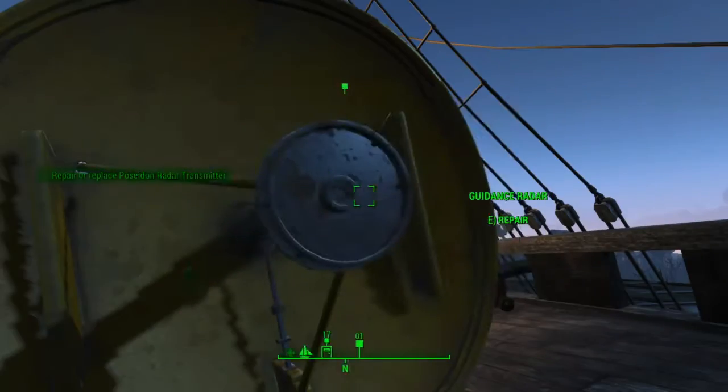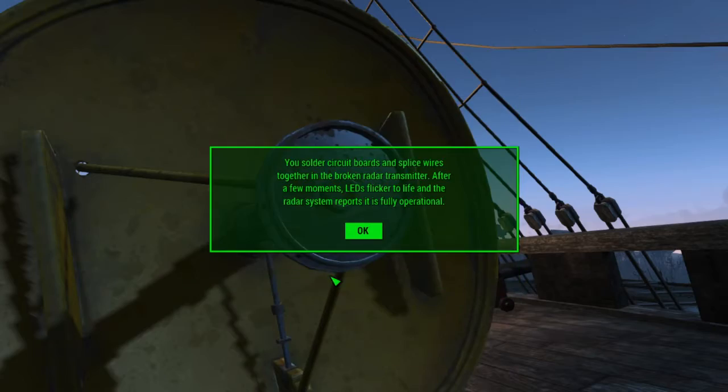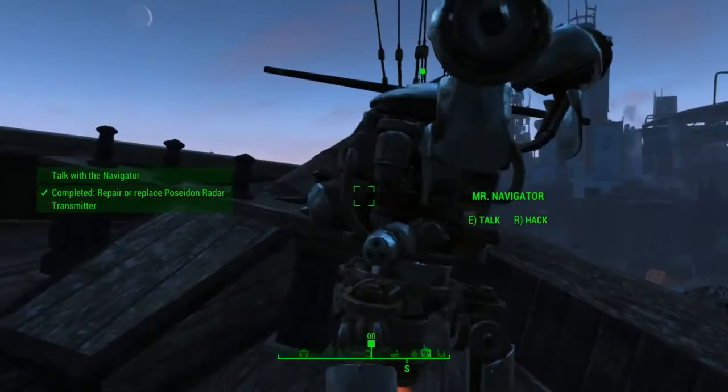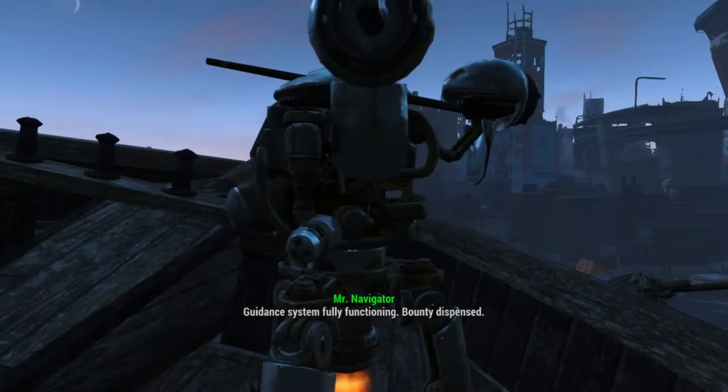Then you are going to need to repair or replace this component. This one requires an Intelligence of 9. You can achieve that with the Intelligence bobblehead and Mentats easily — you should have a pretty high Intelligence, especially in Fallout 4.